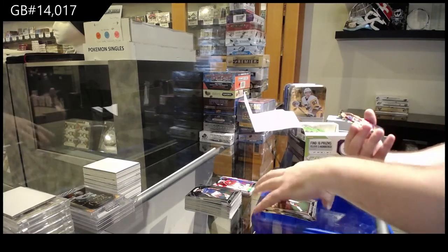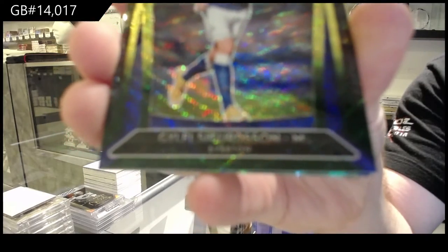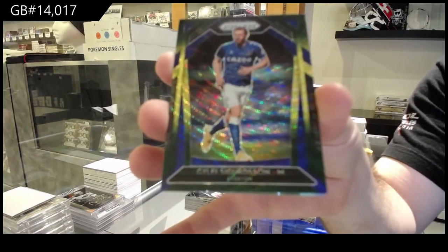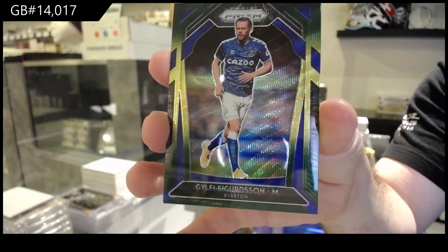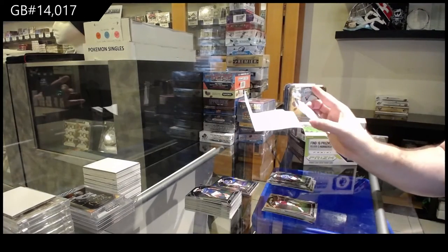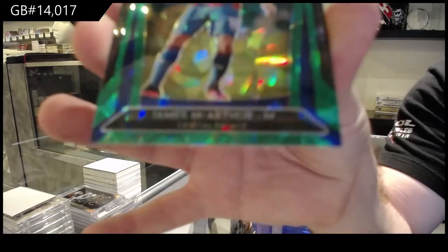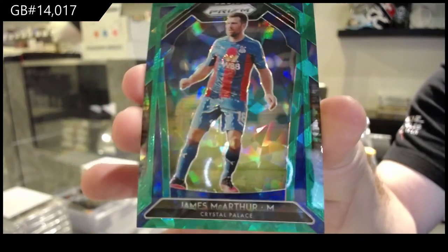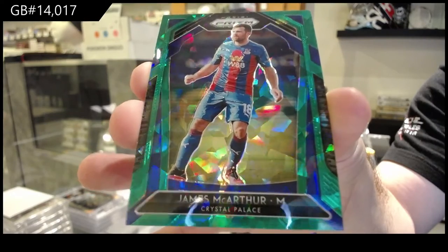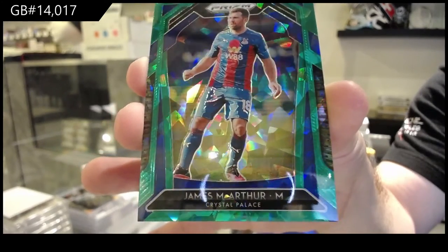We've got a multicolor for Everton of Sigurdsson. And we've got a Cracked Ice Green numbered to 49 for Crystal Palace — James MacArthur. To 49 green, James MacArthur.